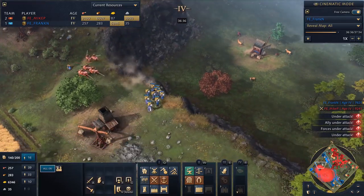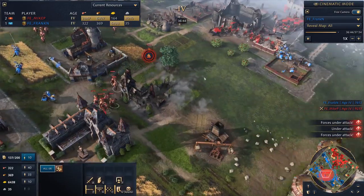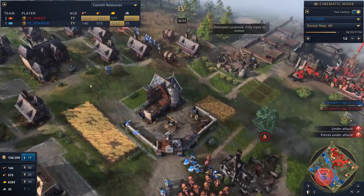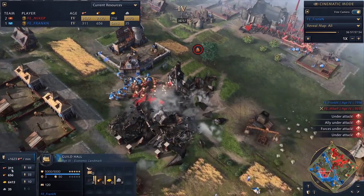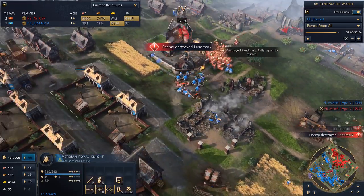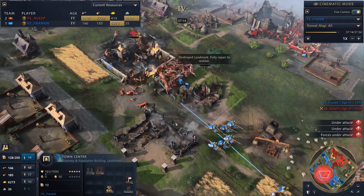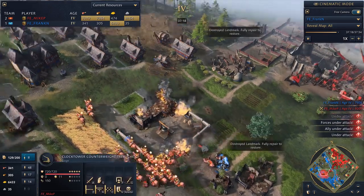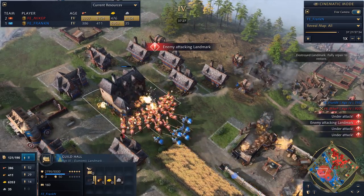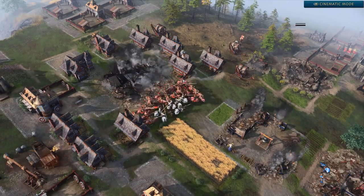He's getting raided in the north and has lost his gold access. Losing the villagers is a problem and getting thrown into disarray is a problem as well. His Guild Hall is on food — he's got a lot of food gatherers but is hurting for food right now, trying to spend it on Royal Knights. He doesn't have the elite upgrade — he doesn't really have the food for it. He just lost his town center landmark as well. So he's got three dead landmarks here, and the trebs should just start focusing on the Guild Hall. Look — he's going with the Fire Lancers, all running right for it. He knows. That's huge — he's going for the throat. And that's it. Down it goes. GG!